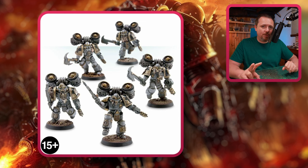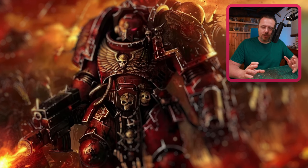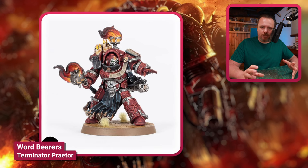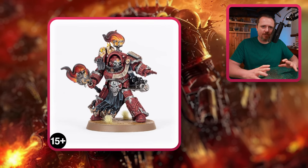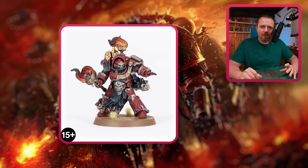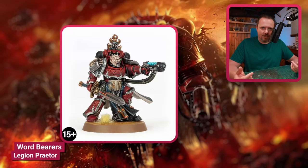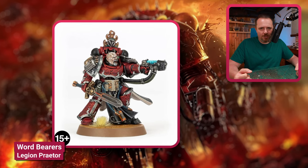Now we have two pretty cool unnamed characters. We have this Terminator Praetor — I think he looks really cool. He has everything you want in a Word Bearer: flames, books, no possession, but that could be kitbashed in. And then we have this standard Praetor, not in Terminator armor, which is also a pretty cool miniature.